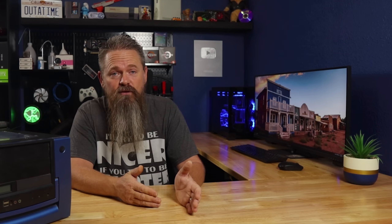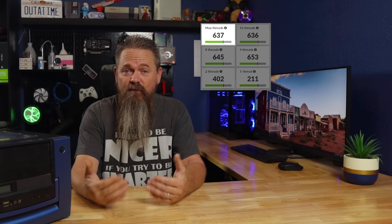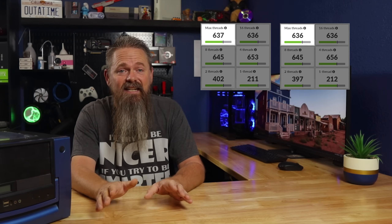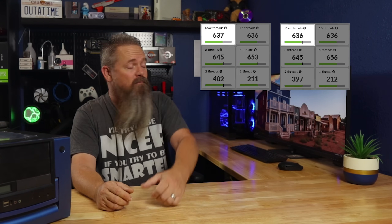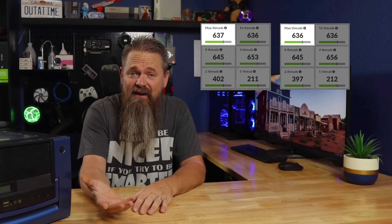What wasn't subjective was the benchmarks. To start out with, I'm going to look at the productivity benchmarks. The first one is the 3DMark CPU test. The CPU profiles I'm going to concentrate on are the max thread score and the single thread score. On the factory install of Windows 11, we got a max thread score of 637. Once installing a de-bloated copy of Windows 11, we got a max thread score of 636 — so there really wasn't any difference. To put this into perspective, my Ryzen 5 5600 gets a max thread score of 5721.